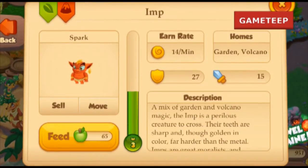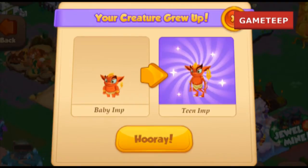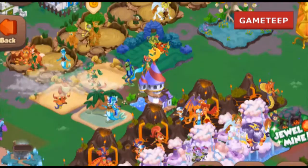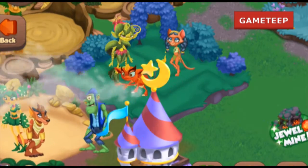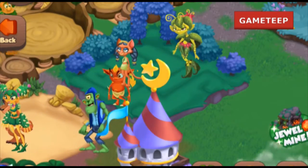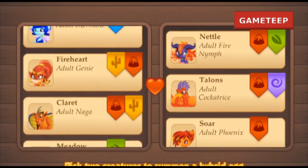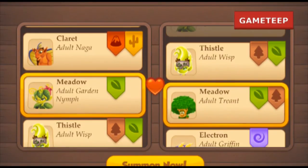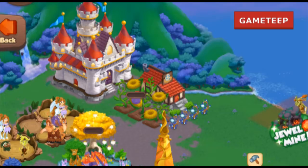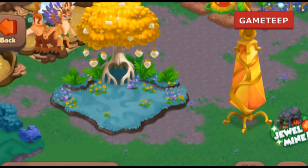What you're looking for is a combination that has the elements of Volcano and Garden. I have used the Trend creature and the Cockatree creature in this combination, which has four elements. One of the biggest reasons I use this combination is because you cannot directly combine the Garden and Volcano elements together.